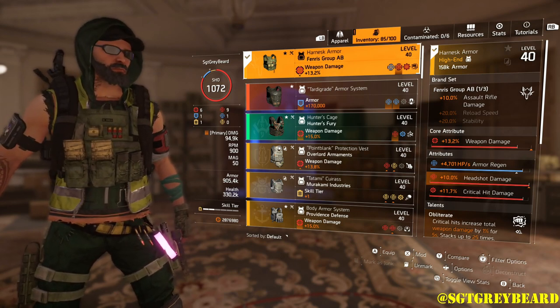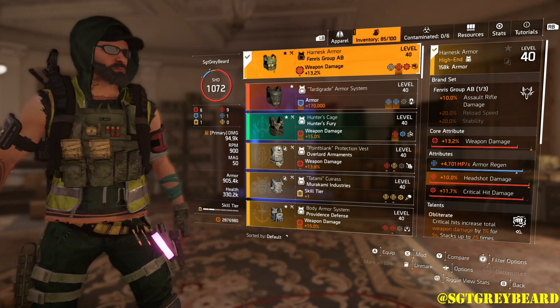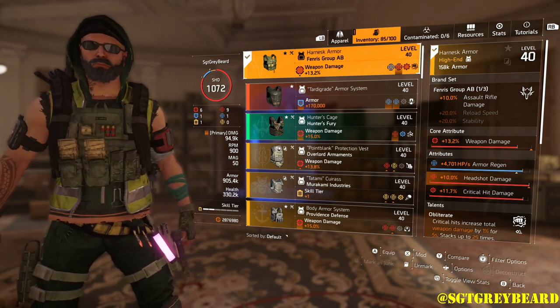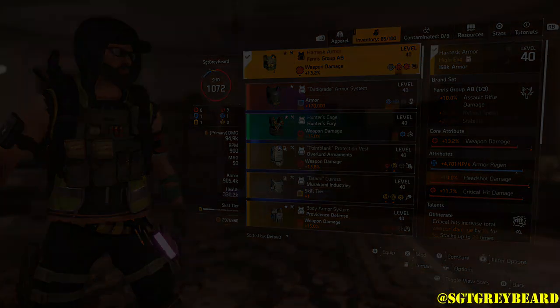The talent we're running on the chest is Obliterate. With this talent, critical hits increase total weapon damage by 1% for 5 seconds, stacking up to 25 times. Because this talent is multiplicative, you are just putting out so much damage — it's stacks on stacks. It's insane and so much fun to use.